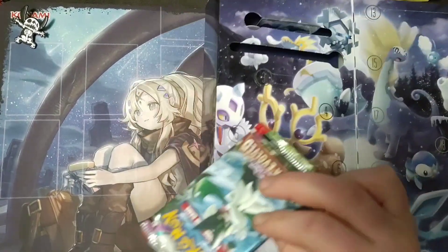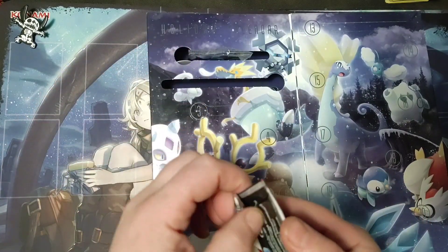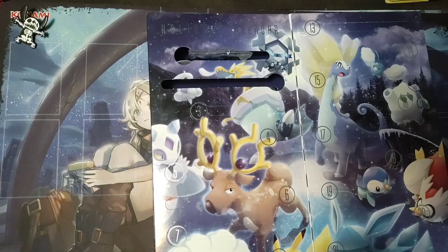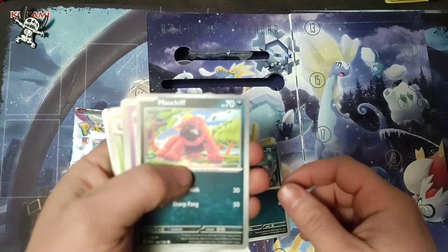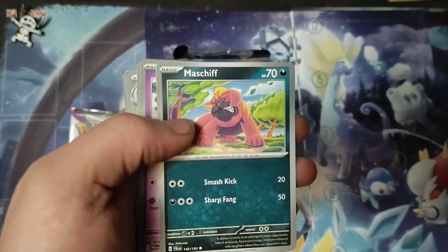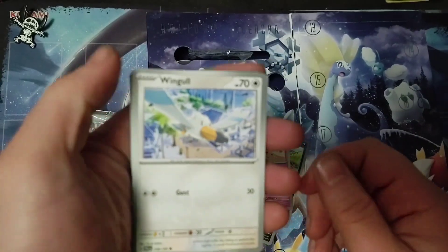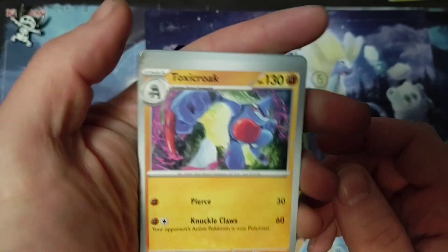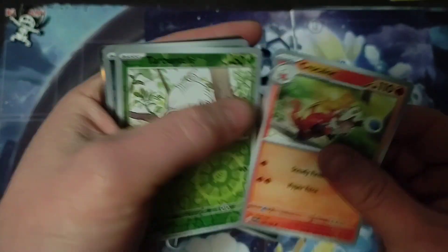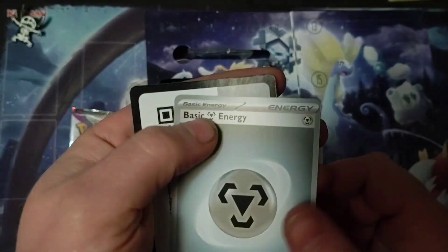Alright, so this one we're going to have — Paldea Evolved pack. I'm just going to go with a Sneasel... Masjith, Gothita, Wingle, Brambleghast, Toxicroak, Crocodile, Talonflame, Sableye, Boss Order, Boss Order, Energy. Until next time, have a good one.